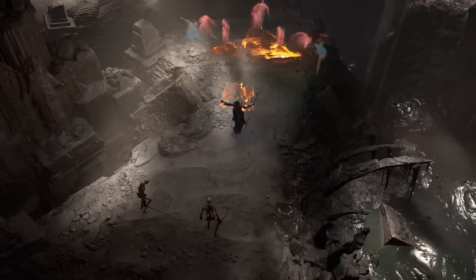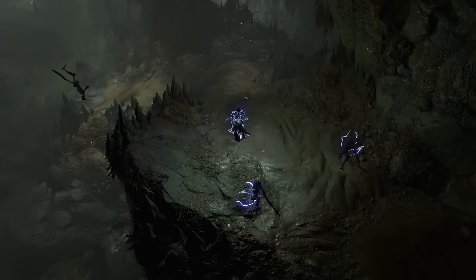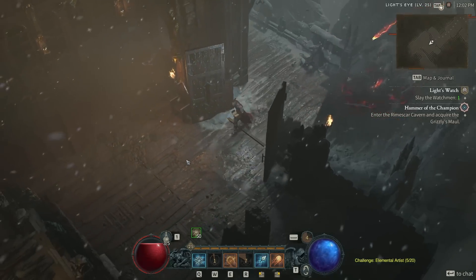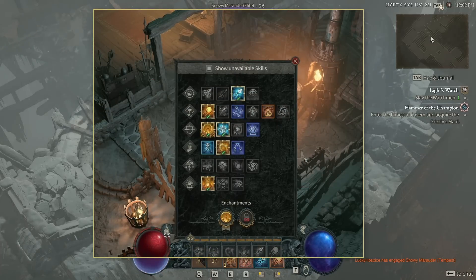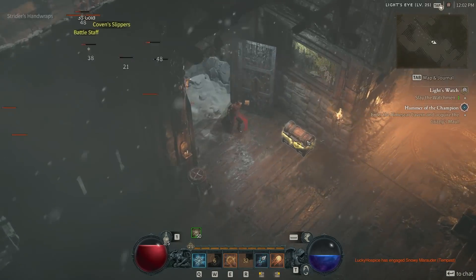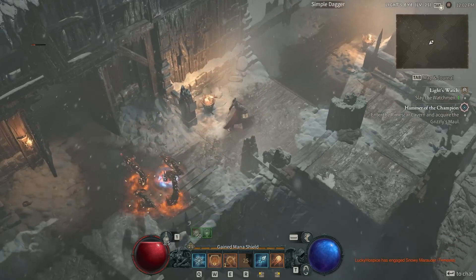Sorcerers are all about elemental damage — fire, cold, and lightning are the three archetypes you can lean into. The Sorcerer uses mana to fire off abilities, and like the Necro's essence, mana will constantly regenerate whether or not you are in combat. All ranged classes' resources naturally regenerate, while the melee classes do not. The Sorcerer has one of the coolest class systems: every skill in the Sorcerer kit comes with a unique passive when slotted as an enchantment. Some can cause meteors to fall from the sky, or cause enemies to explode when they die — it's the most interesting class system in the game, as it can completely change how a build plays and feels.